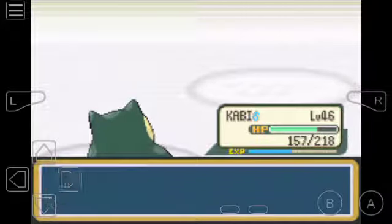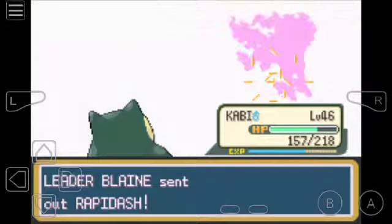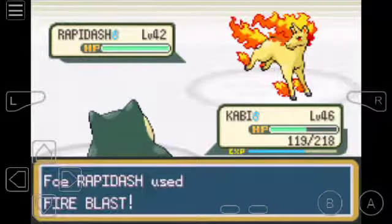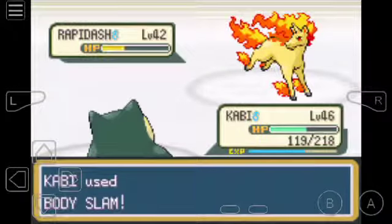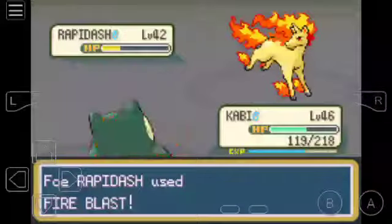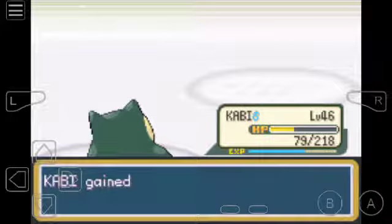It's too bad he doesn't have Thick Fat though - Thick Fat halves the damage of Ice and Fire type moves. But oh well, Immunity is just as good. Critical hit - and it didn't really do much. Body Slam, Fire Blast - probably gonna do about as much damage as that Rapidash and Ponyta did with the critical hit. Headbutt - okay, please do not be a critical hit. I'm surprised that Kabi has not gotten burned yet.